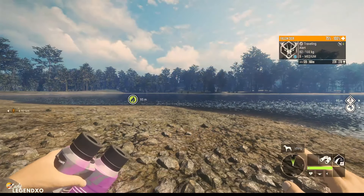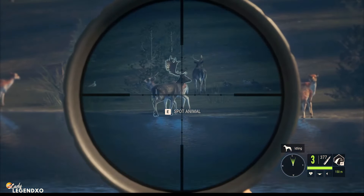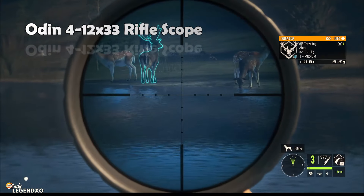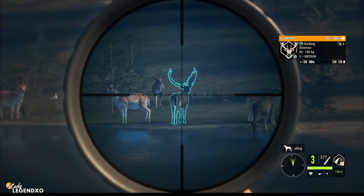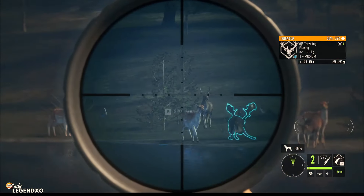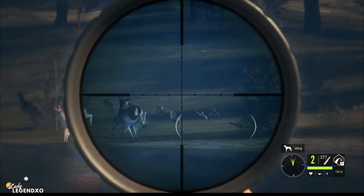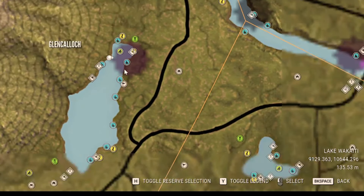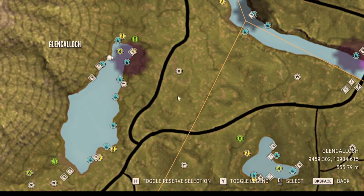He is out in front - I better shoot him before he spooks. This is the 7mm. I love the scope. And that's definitely going to make him go splat. He is down. As you can see on the screen we have some new icons - there definitely have been some changes.